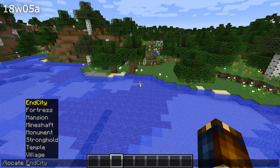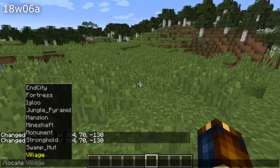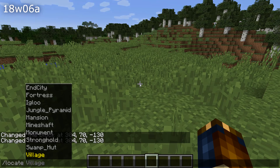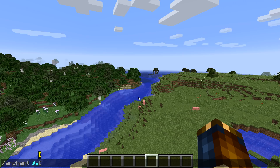With the new world generator there are more structures that can be used with the /locate command. The /enchant command has also been re-added — it was previously set to be replaced with a modify item command, but that has now been shelved. It might return in a future version, but for now the /enchant command is back in the game.